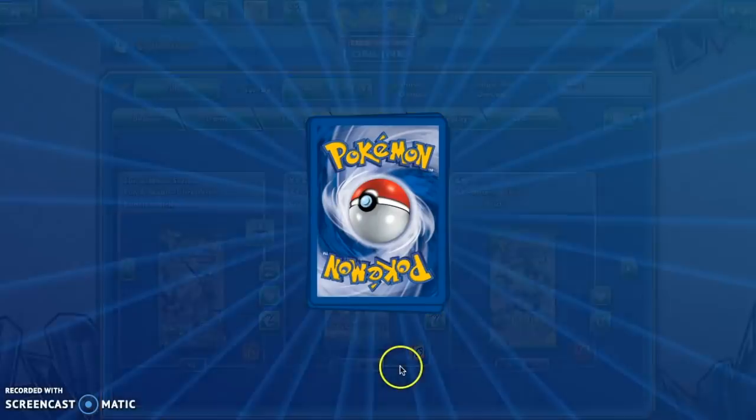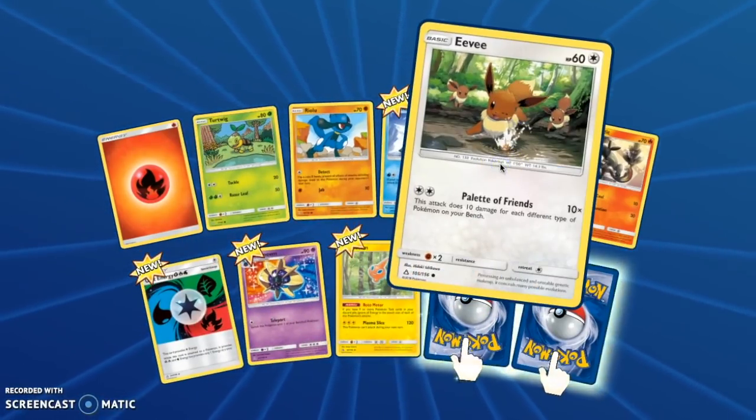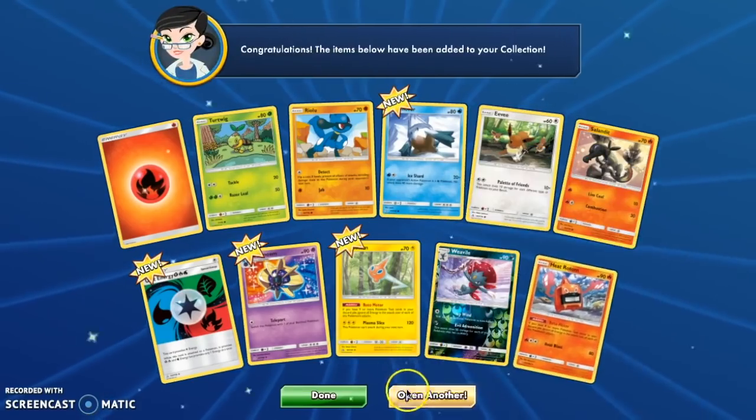Oh, look at the Stunky — the background looks really cool. You know what else looks cool? Eevee! Weavile Reverse and Heat Rotom.